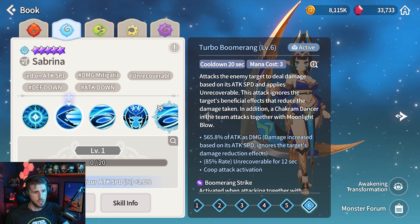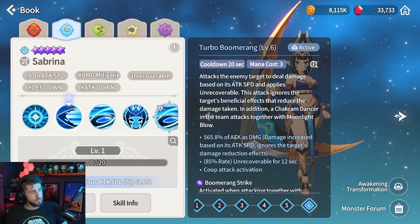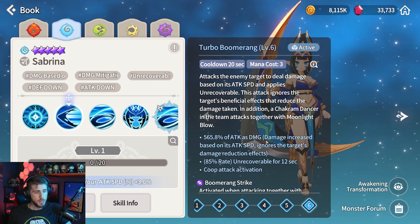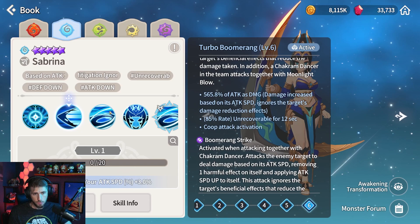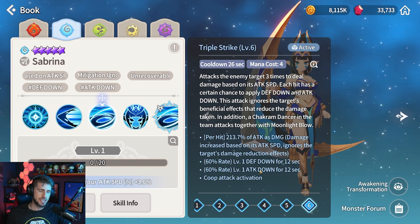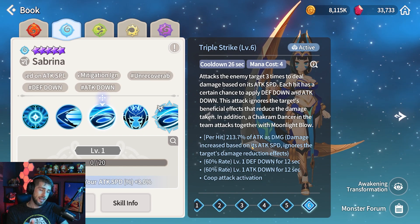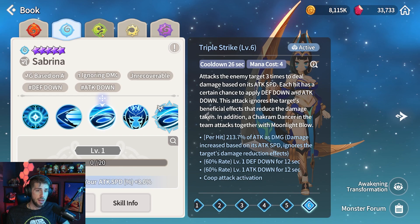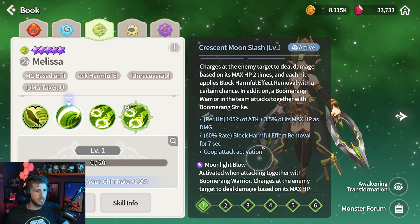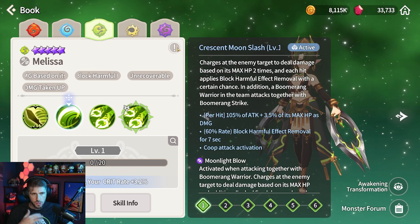She also does damage based off of attack speed, so you want to build her a little bit faster — probably 150 attack speed or more. I actually put her on my Tessarion runes, which are pretty well built with relatively high attack speed, but also good attack, crit rate, crit damage, and HP. On her own, she'll also occasionally use her skill 2 every 26 seconds or so, which brings in defense down and attack down. There are times when I'm attempting to focus a specific monster like a Juno — I would use this skill first to apply that defense down and attack down, and then switch over to Melissa and use skill 1, which gives us that block harmful effect removal, so all of those debuffs I just landed are going to stay on that Juno. Just a little combo there.